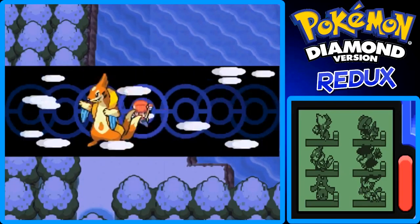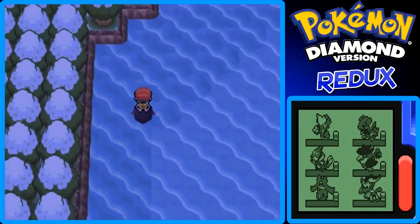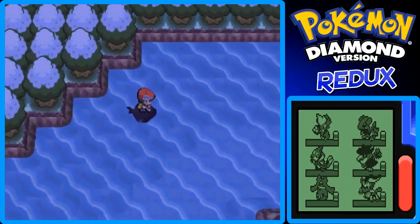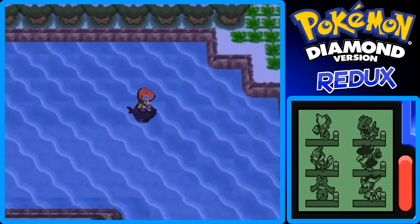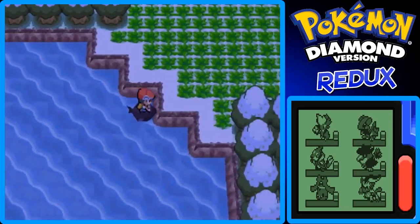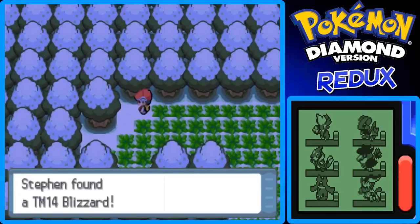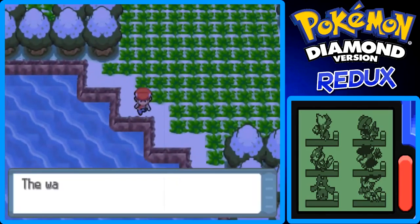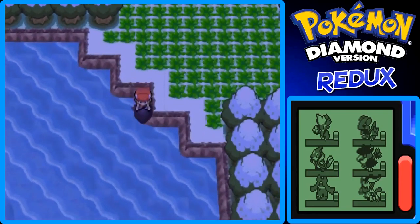But first, before you go in the cavern, if you surf to a certain area of Acuity, you can actually get TM14 — I think Blizzard. TM 14 for Blizzard. You surf so slow in this game too, I just want to point that out. But it's all the way over here in this corner. It's TM 14 Blizzard, which I won't be teaching to any of my Pokemon really because it has low accuracy. It's a really powerful Ice-type move, but I'll just pass on it because I already have Ice Beam on Jetta, so that works perfectly fine.